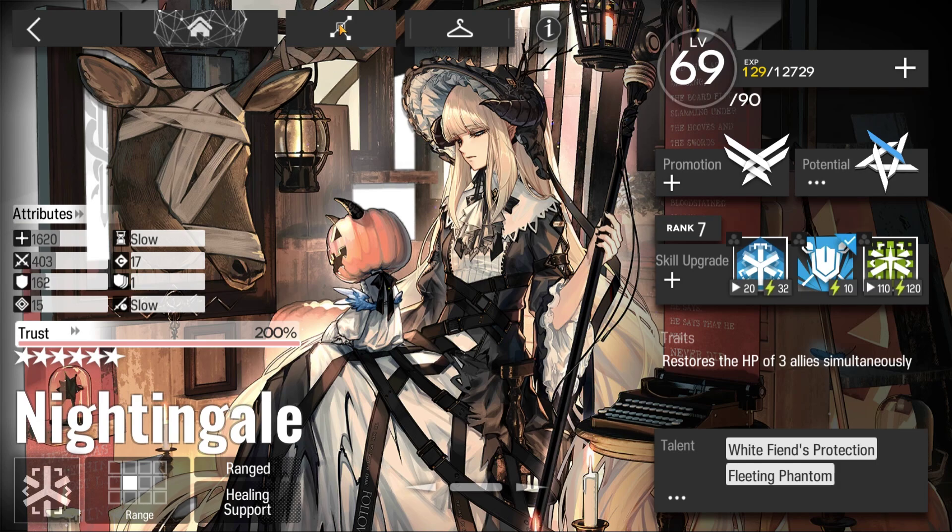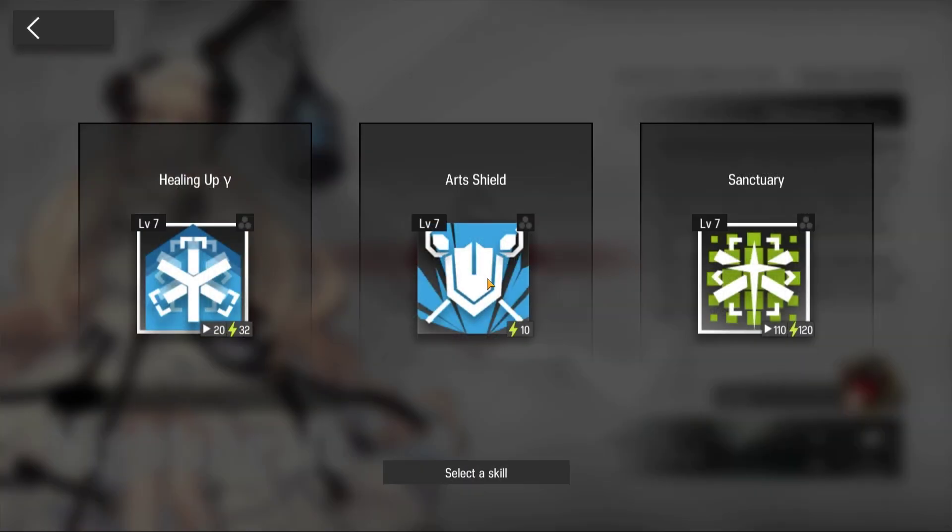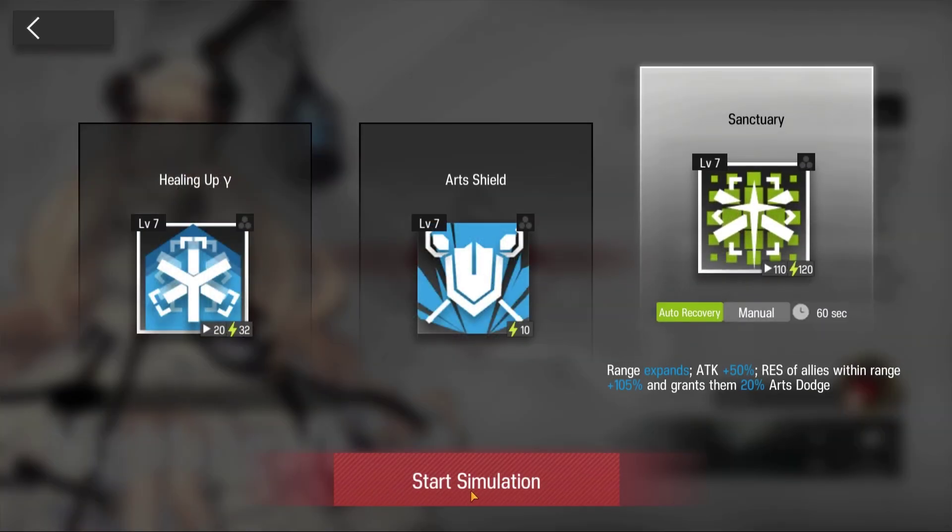Welcome to my video. This is Echojin, featuring the Paradox Simulation for Nightingale. The requirement to unlock the Simulation for Nightingale is E2, level 1. Use skill 3.